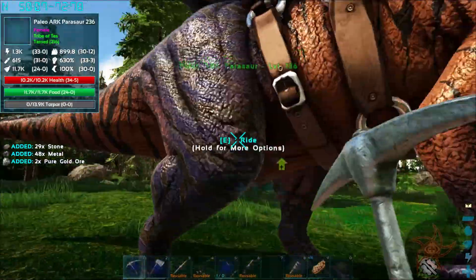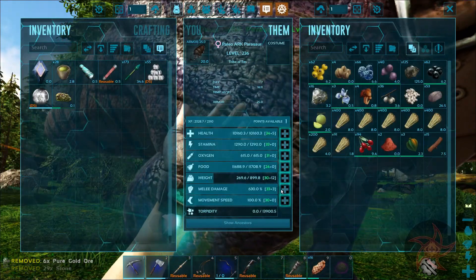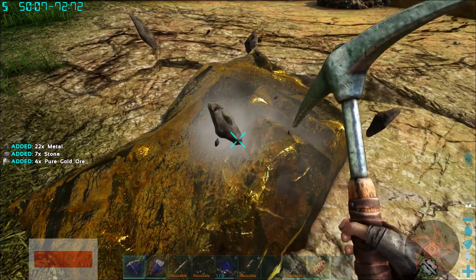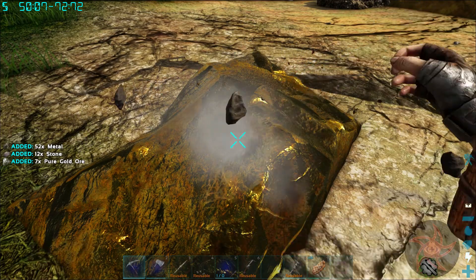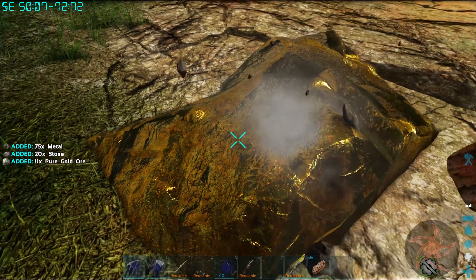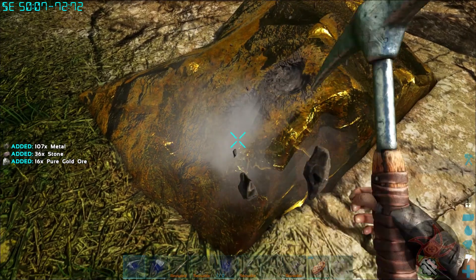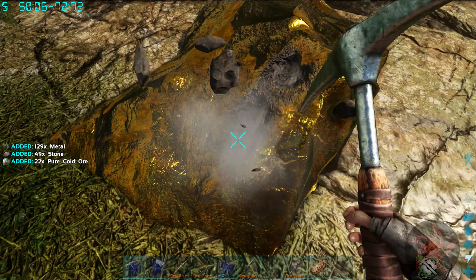We've got that young Chuanasaur over there, level 145. If I remember correctly, they only tame up with Kibble. You can't use Mutton on them regardless of what it says.